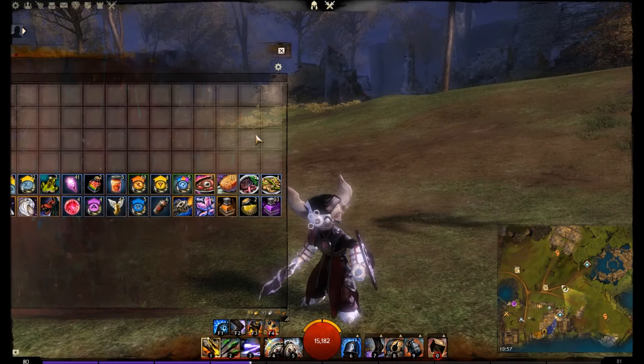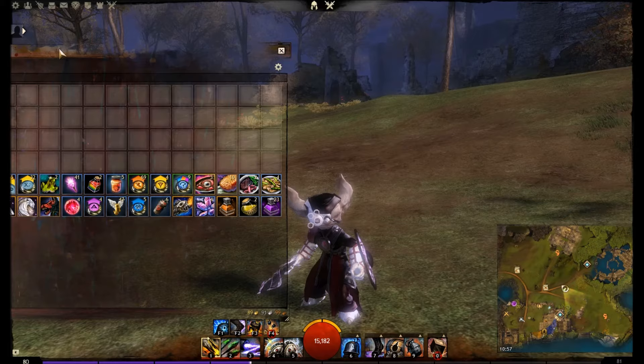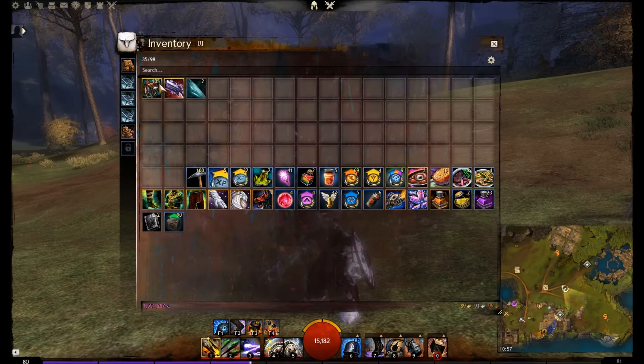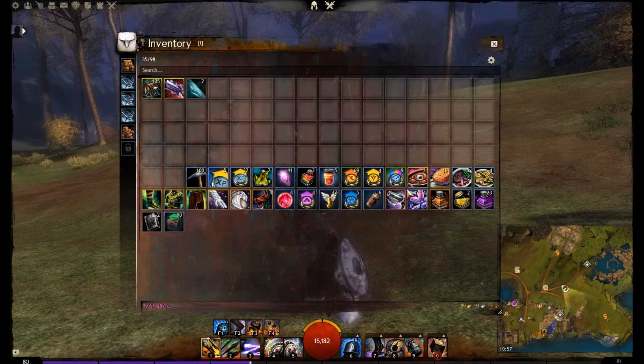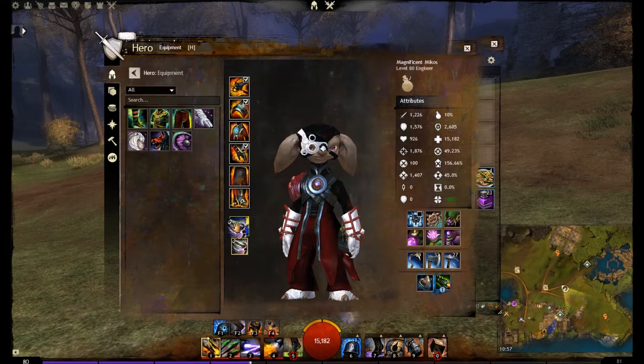We also have a Sea Thunder pistol weapon. If we look at the equipment, he's got a lot of fractal pieces. And if we wanted to go dual pistol, we can.